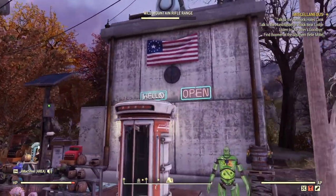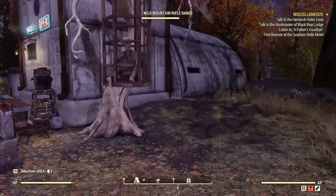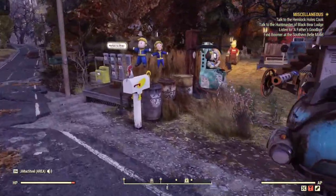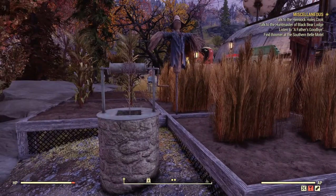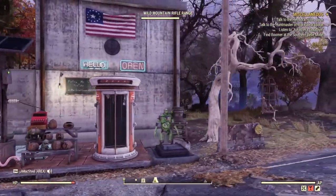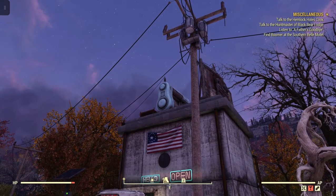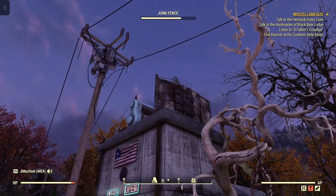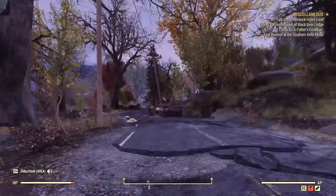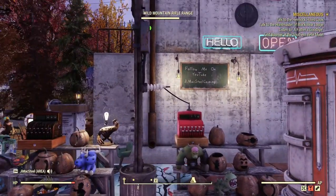I started to like this Wild Mountain Rifle Range prefab — it's pretty nice. There are a few things under this little section with the tree and barrier, and on the other side these plants weren't really attached to the Pittsburgh Palace. I used the fusion core generator up there to power everything, then had to use junk fences to barricade, but I still get shot at by the super mutants or scorch that spawn over there — kind of annoying, but what can you do.